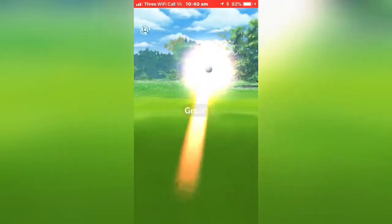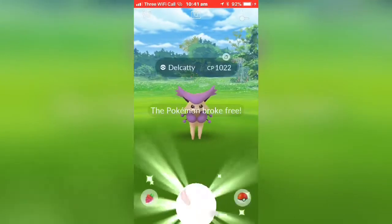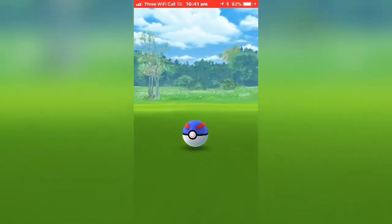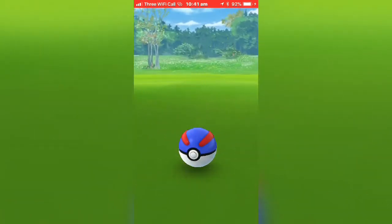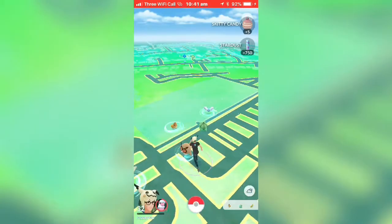Now we see a Delcatty — that's 1022 CP, pretty good I guess. One, two — I thought I caught it there. I can't even remember a lot of these because some of them were quite a while ago. One, two, three — yay! Whoop whoop whoop everybody whoop! So yeah, I caught Delcatty.